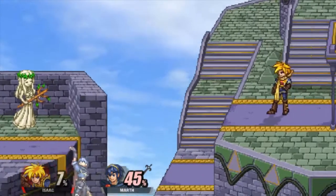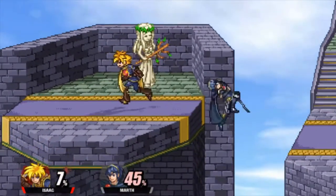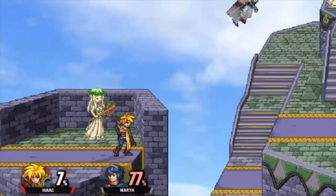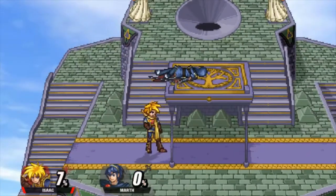And then down smash — you pull out these boulders. This one's actually pretty good, honestly, because it's got pretty good range. It does about 15% even uncharged, and I think it can hit on ledge too, so it's pretty good. Easily his best smash attack.